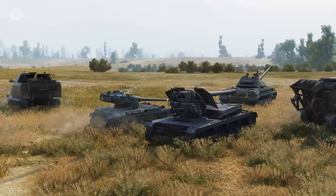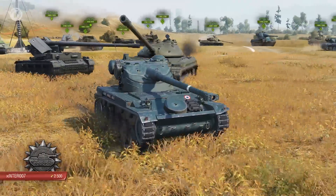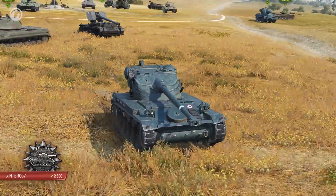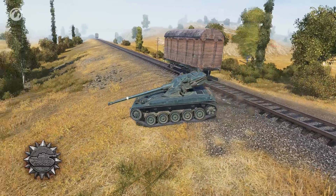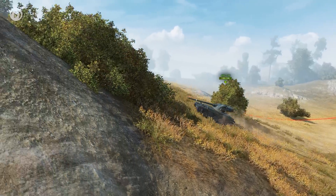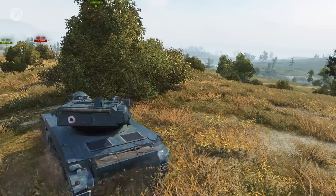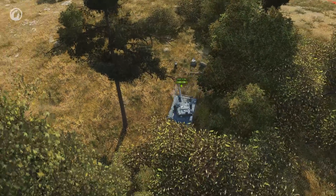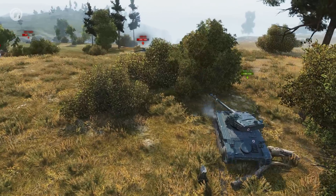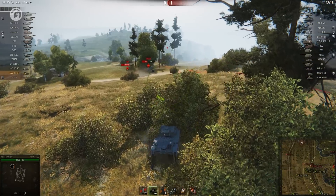Staying on the EU servers, it's time for a scout with a license to kill, as Zinta 007 drives a French AMX 1390 on Prokhorovka. 007 takes the spirited AMX roadster up to a lookout point and shakes off pursuers with a confident handbrake turn. The hillside is crawling with hostiles, and lighting them up keeps 007 busy for a while.